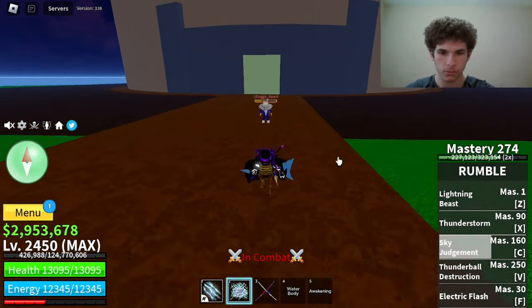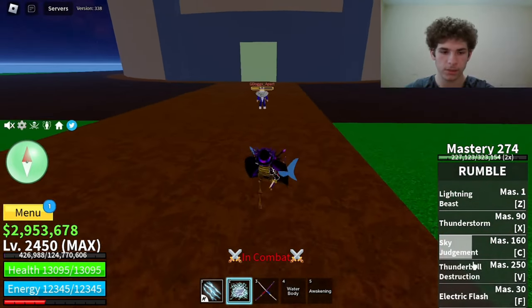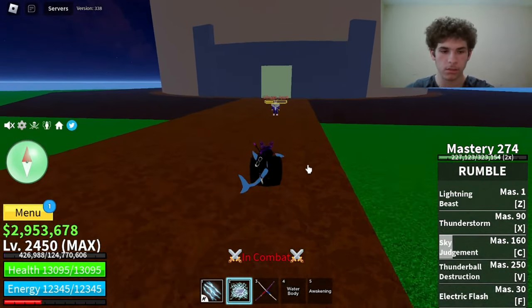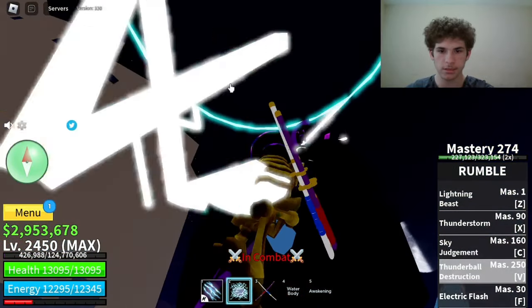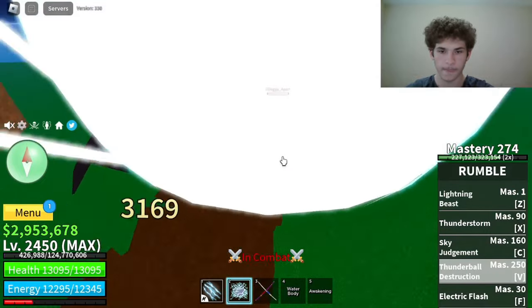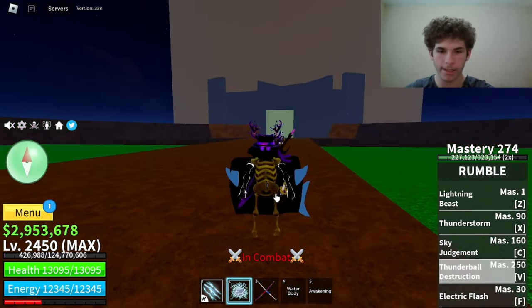The last damage-dealing move, which is the ultimate, is called Thunderball Destruction. Master required on that is 250. Here's how it looks. As you can see it's like a bunch of clouds and there's a ginormous ball. That did 4,897 damage.